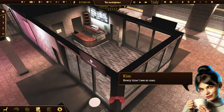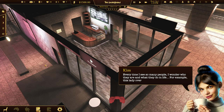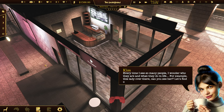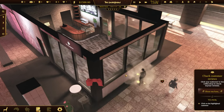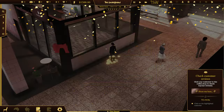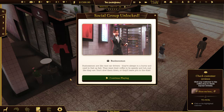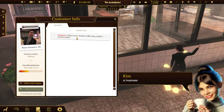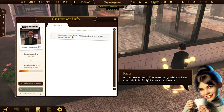Every time I see so many people, I wonder who they are and what they do in life. For example, this lady over there - can you see her? Let's find out who she is. Businessmen are like race car drivers - they're always in a hurry and need to fuel up fast. They want their coffee speedy and hot. A businesswoman. I've seen many white collars around. I think right above us there is a business centre.